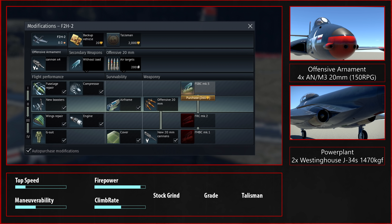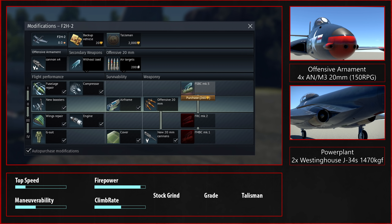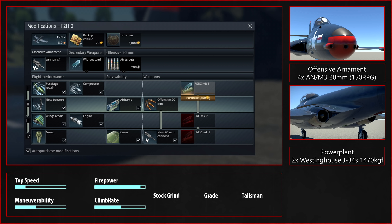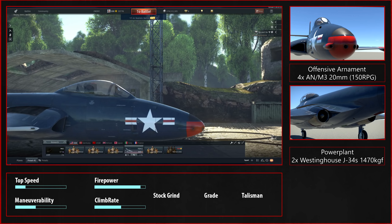Neither does the G-suit, because you don't actually turn well enough. The bombs are again optional. But if you're going to use this plane, you're probably best off using it in ground RB — and I highly advise getting the 4x250s. But we're not here for tank RB; we're here for air RB, which is why I'm completely disregarding ground RB.